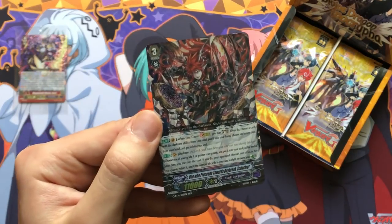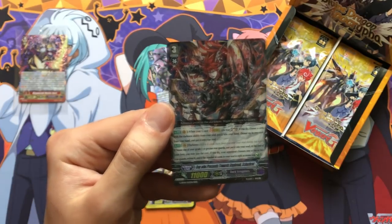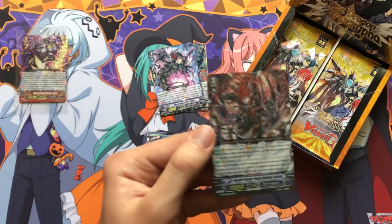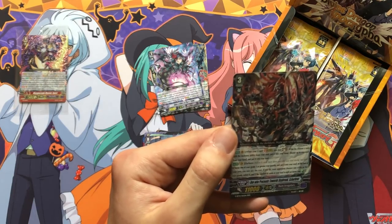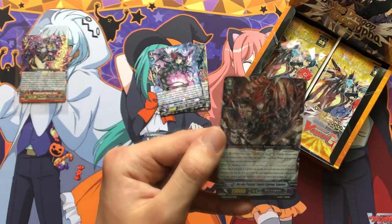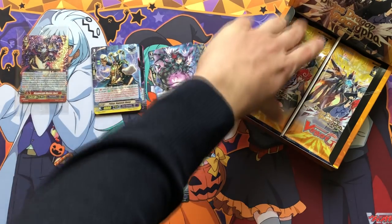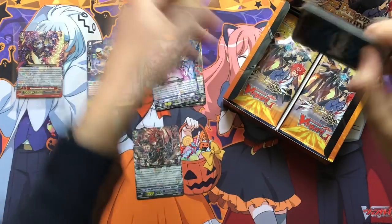Shahrur: when your G unit strides, you may soul charge two — choose a card with the darkness ability from your soul, put it into your hand, and choose one card from your hand to put into your soul. Essentially toolboxing for anything in your soul — perfect guard, stride fodder, anything — as long as it has the darkness ability. Second skill: Darkness, at end of turn, choose one of your grade one or greater rearguards and put into soul; your opponent must choose one of your rearguards and retire it; if soul count is eight or more, Counter Charge one. This limits your resources so you don't blast through them too fast and gives a bit of field control. The on-stride toolboxing skill is just incredible.